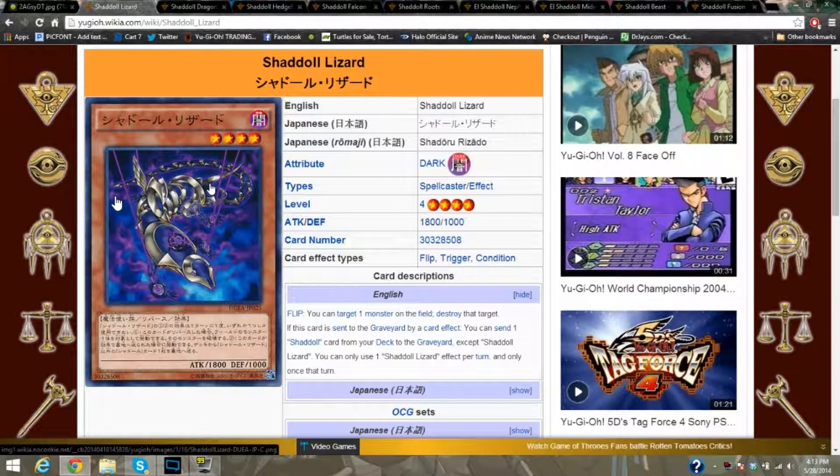Shaddoll Lizard — most of them carry two effects and they're a fusion-based deck, which inherits a giant weakness right there from what you'd normally think. But their effect monsters used to bring out the fusions are really busted because they have double effects. They're sent to the graveyard for whatever reason — it's not like Dark Worlds or Fables where they have to be discarded. It's when sent, so stuff like Hand Destruction can be used. The first flip effect of Shaddoll Lizard lets you target one card on the field and destroy it, and if sent to the graveyard, you can send another Shaddoll from your deck to the graveyard, triggering a chain of destruction.